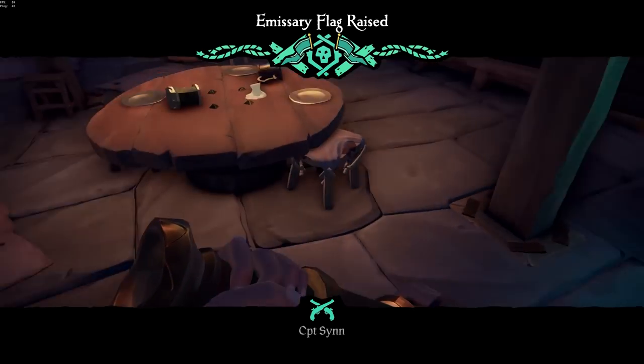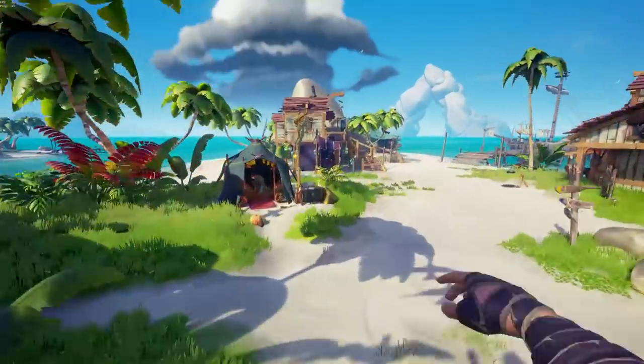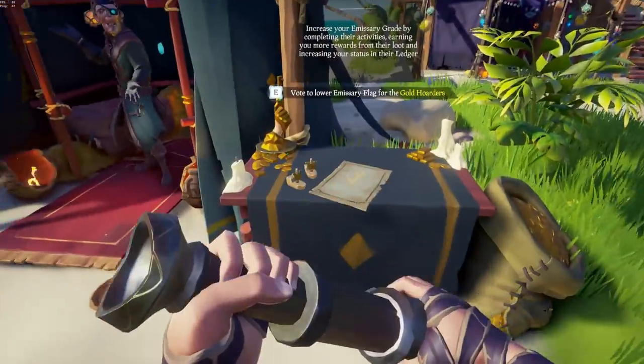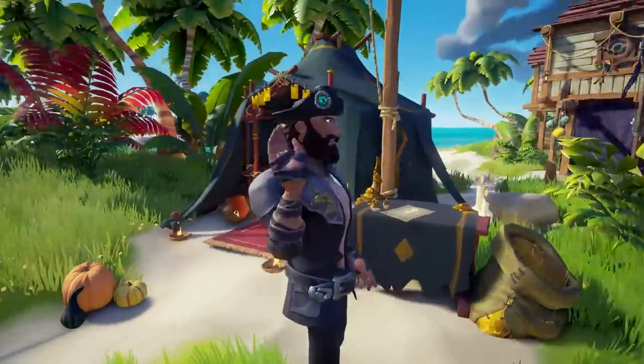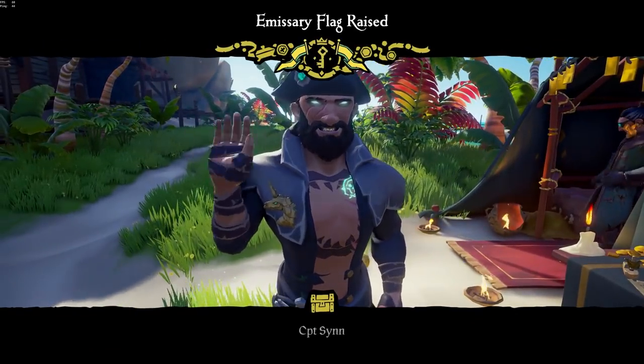If you take your emissary flag off, the count drops. If you're specifically looking to either alliance with or fight certain players — say there's someone doing a Gold Hoarder emissary — you now know there's someone else on your server doing that, so you can choose to help them or kill them. It really shouldn't be a rare tip, but there you go.